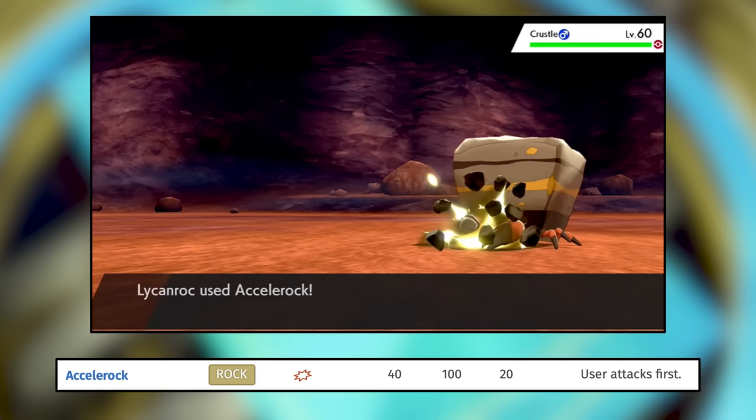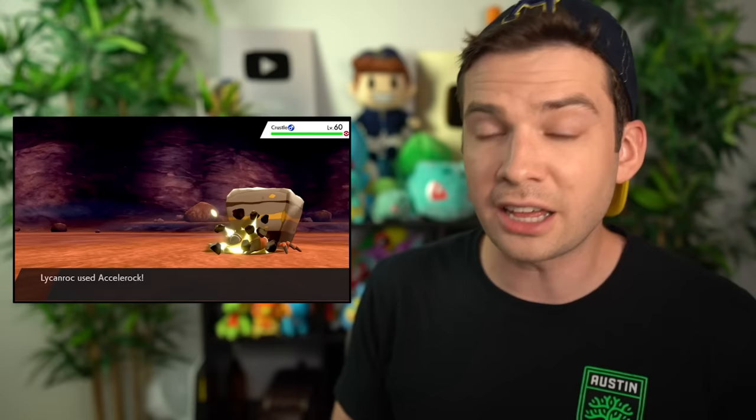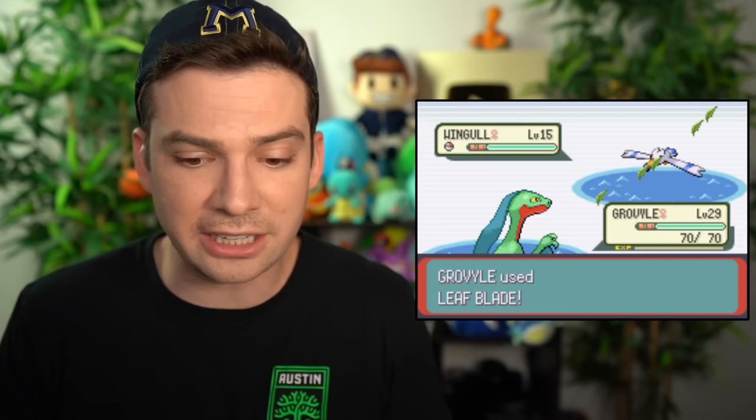Quick side note before we move on: I wanna take a moment to talk about Accelerock. Accelerock is the Rock type Quick Attack variant, but it's actually a signature move for Midday and Dusk Lycanroc. Later in this video I'll be coming up with move variants for types that already have one because the existing one is a signature move, but I'm not doing that for Accelerock — because I believe Accelerock is a signature move that could very easily just be given to other Pokemon. Like, why can't other Pokemon accelerate a rock? This has happened plenty of times before — Leaf Blade used to be Sceptile's signature move and was given to other Pokemon, and even Mach Punch was Hitmonchan's signature move in Gen 2 before it was expanded outward.